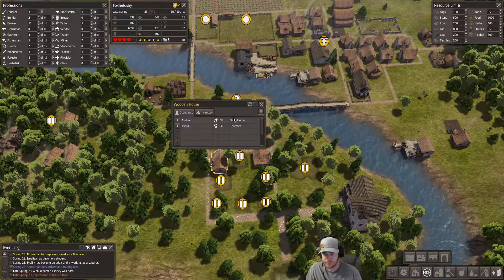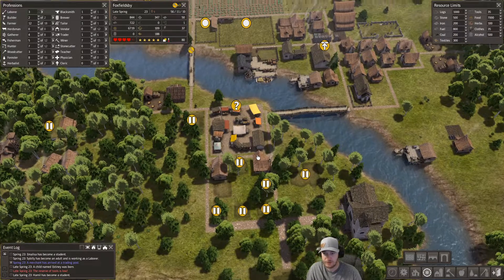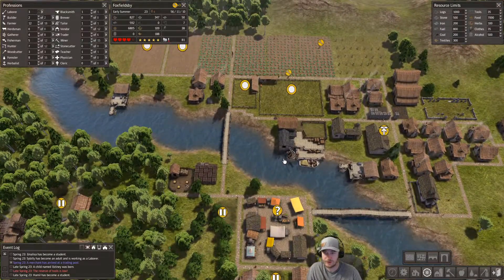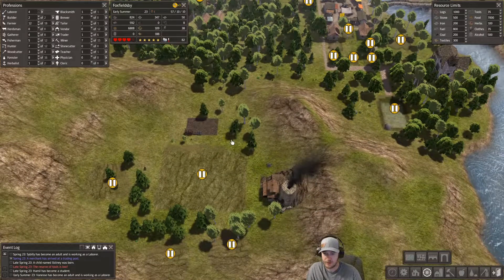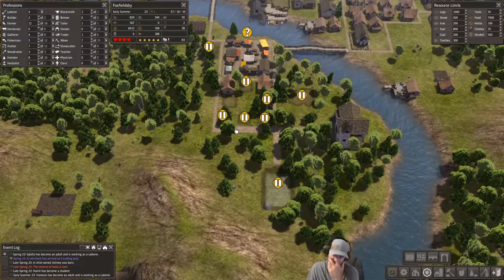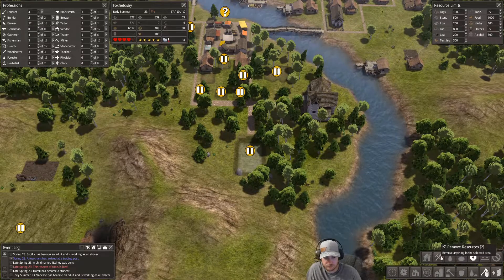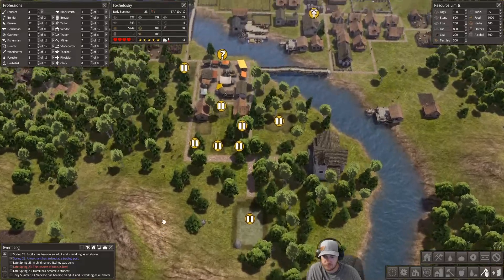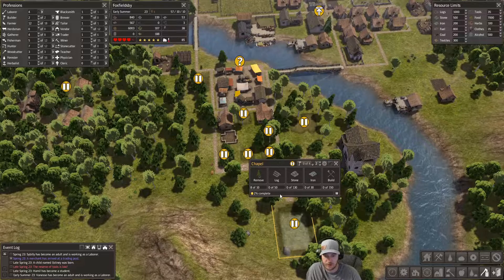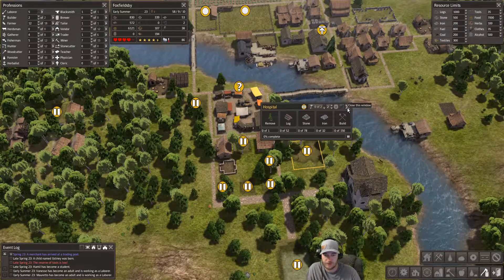Our house is built. Old people are moving in - everybody's looking for housing. These people don't have tools. We've got to get the iron going. We're gonna need stone pretty soon too, especially if we want to build a chapel - that's 130 stone - and 78 for the hospital.